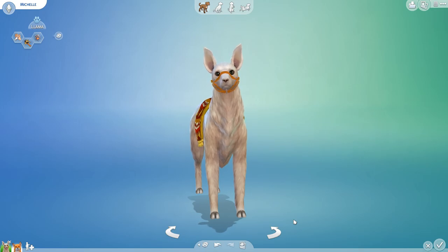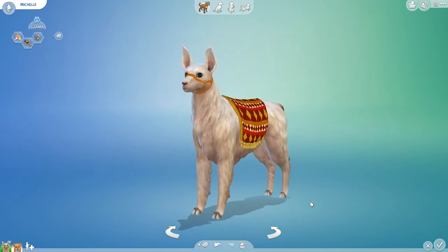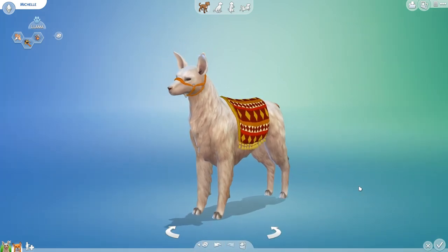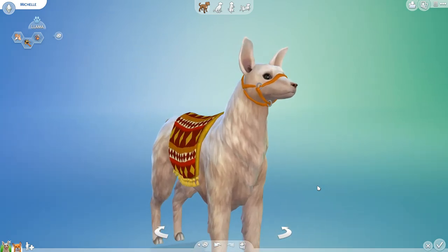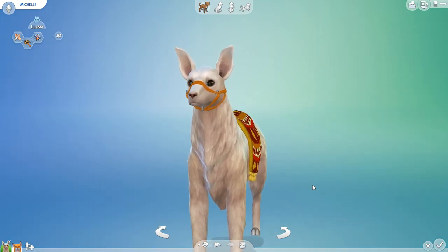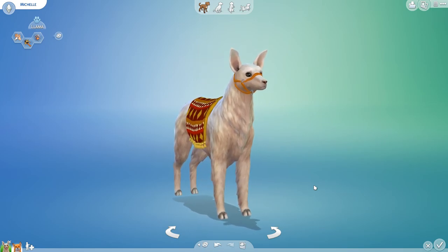Hello everyone and welcome back to the Sims 4 Laboratory Challenge, where we dive into our lab to mix and match all sorts of different animal genes to create curious crossbreed creatures. Today we are celebrating Cottage Living — this is not a drill! We have Cottage Living now, and I am so excited. We actually have chickens, rabbits, llamas, and cows all added into our Sims 4 worlds now.